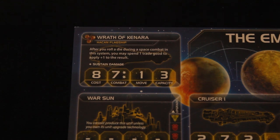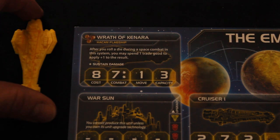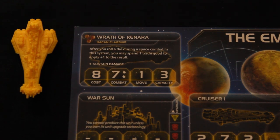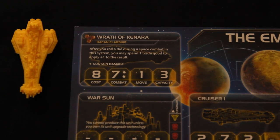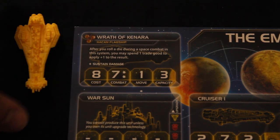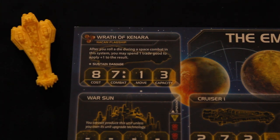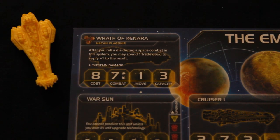The Hacan's flagship, the Wrath of Kenara, costs eight to put in. It has two dice that hit on a seven, a capacity of three, and a standard move of one. Its special ability is: after you roll a die during space combat in this system, you may spend a trade good to apply plus one to the result. It also has sustained damage, meaning you can take a hit and flip the ship rather than having it destroyed. Since you're the trade guy and should have lots of trade goods, applying multiple plus ones to your combat rolls can be pretty powerful.